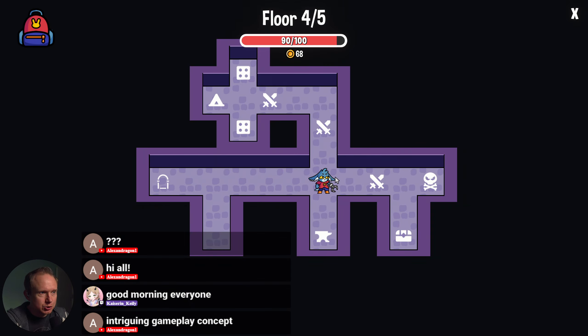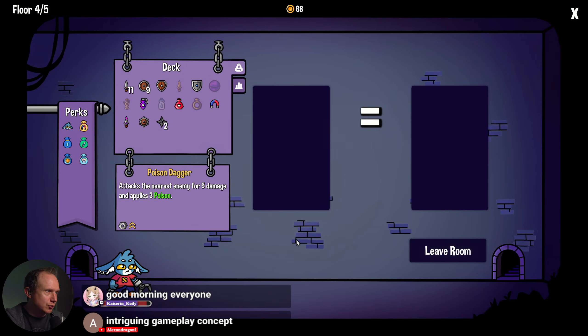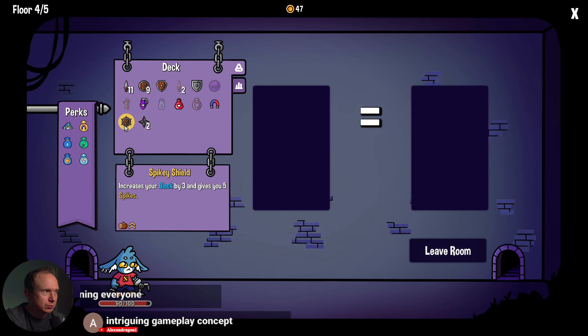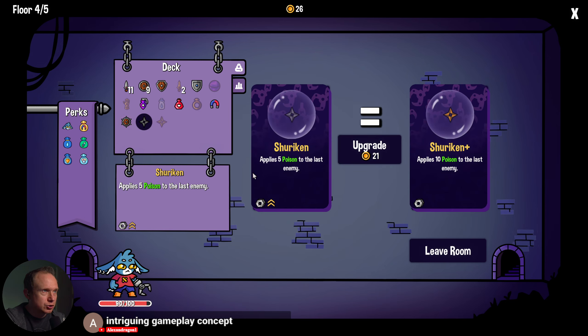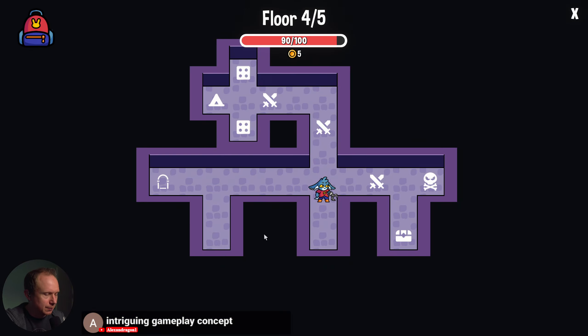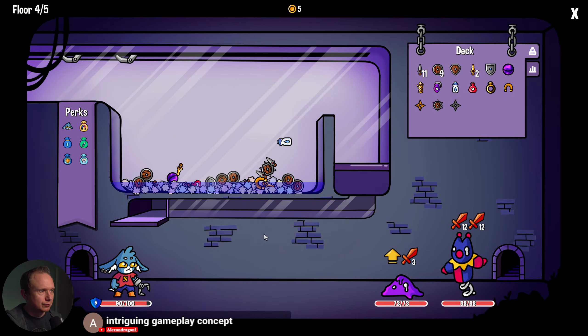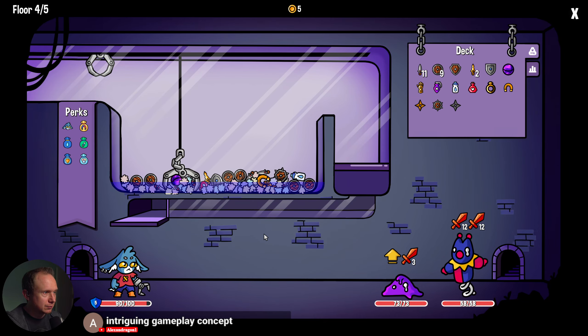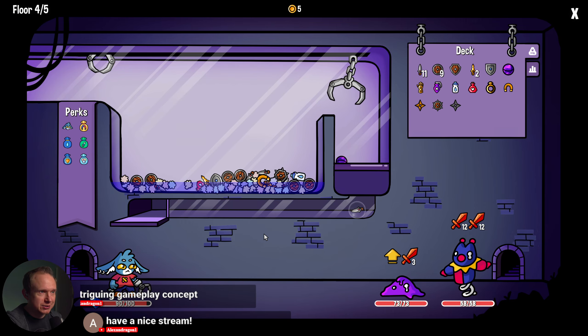Let's see if we can get some upgrades first. Poison dagger, let's upgrade you. Shuriken — let's get our magnet upgraded too, I think that's going to be good. There we go. Now the magnet is pretty stupendously strong.